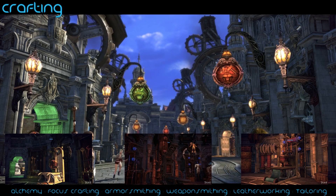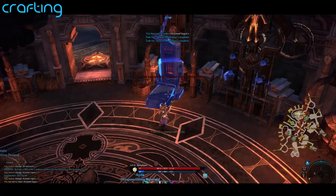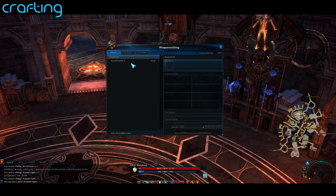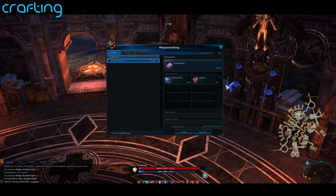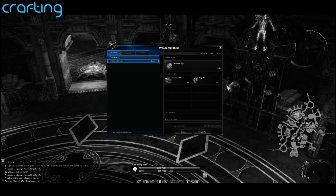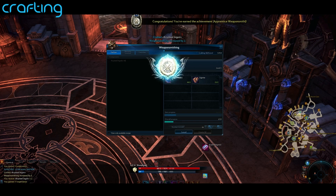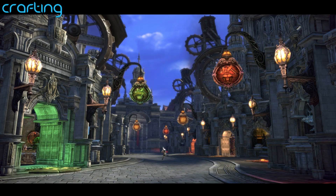Once you've found the workstation for your profession, simply interact with it. As you can see, I've gone to the Forge for a Weaponsmithing example, and it brings up both Weaponsmith and Armorsmith — so I click Weaponsmith. This brings up a UI element showing three things: the patterns you've already learned on the left, the required materials for a selected pattern on the right, and a progress bar at the bottom. Once you have the materials, simply click Create. If you need more than one, click Create All to use all materials in your bag, or type in a specific number like 10 and click Create.